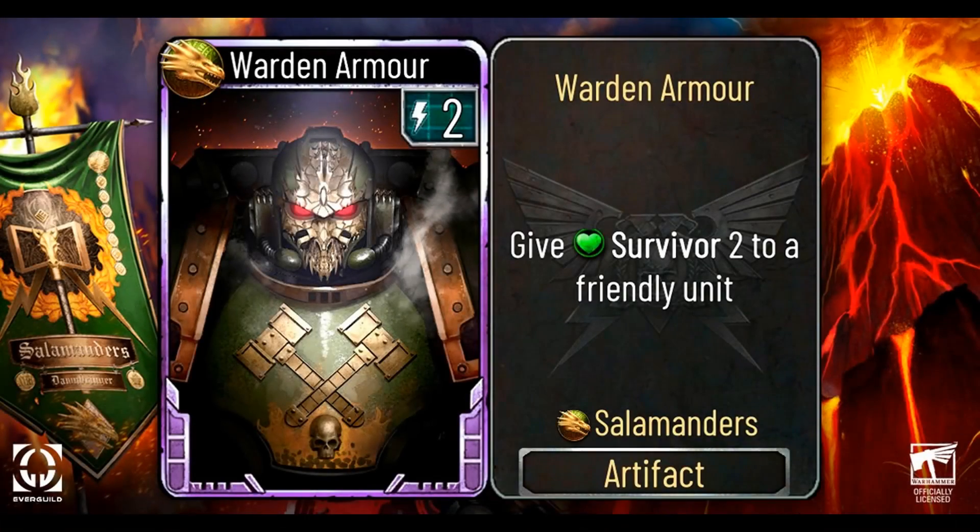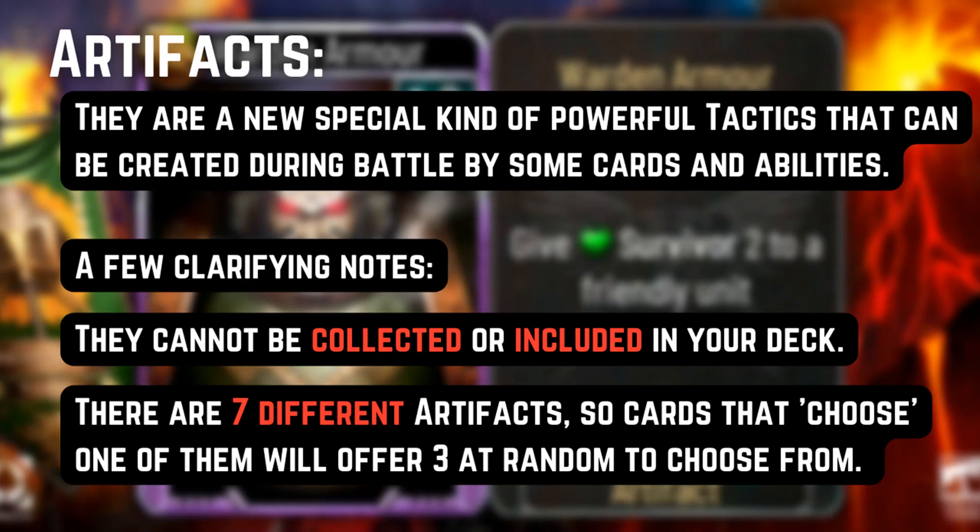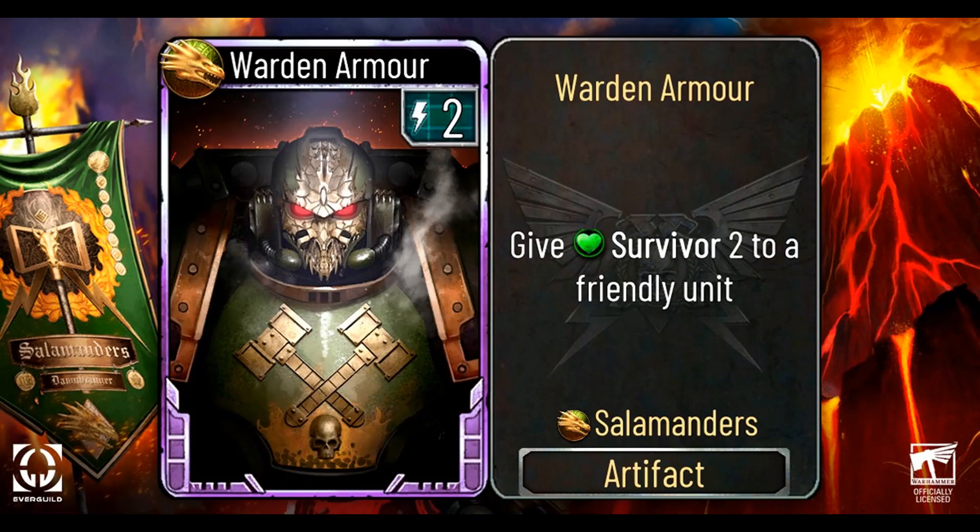So the very first card is called Warden Armor. It is a 2 energy artifact. The description is: Give Survivor 2 to a friendly unit. The artifact mechanic should have been explained in the previous reveal video, so I'm not going to read it all. But if you missed it, feel free to pause and check it out for yourself. This artifact is pretty decent — Give Survivor 2 to a friendly unit is important, and the fact that it applies to a unit means to your ward as well. It can clutch some situations and help get your survivability up a little for your troops. All in all, I think it's a pretty decent one to have.